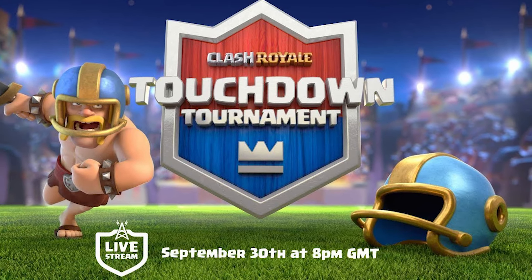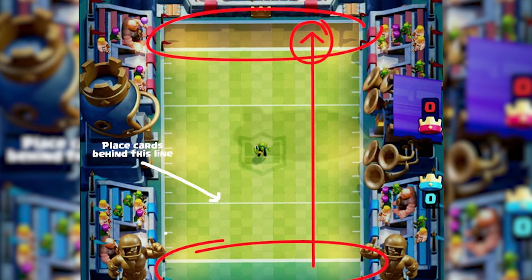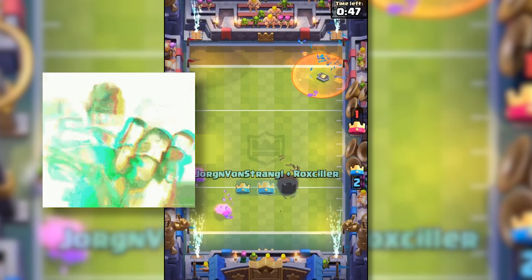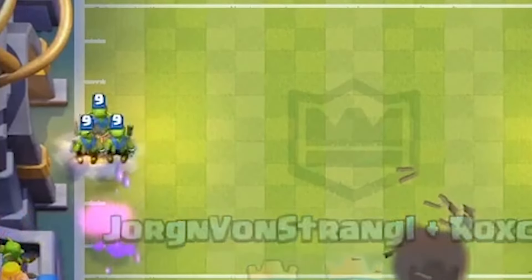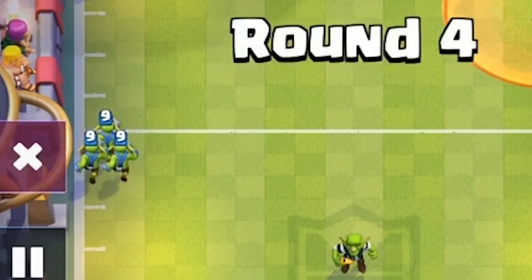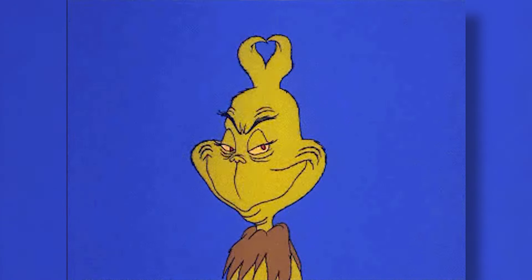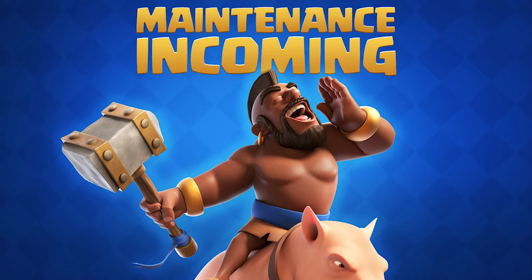Number 9. Way back in 2017, Supercell added the infamous Touchdown game mode where players would try to reach a specific area on the opponent's side with various cards. Each time a player made it all the way to the other side, the field would reset, wiping away anything still alive. If you placed a Goblin Barrel at just the right time though, the Goblins would not get cleared, which would allow them to run free during the cutscene and score an easy touchdown. The timing wasn't actually as strict as you'd think, so plenty of players were able to abuse this before Supercell ultimately got the problem taken care of.